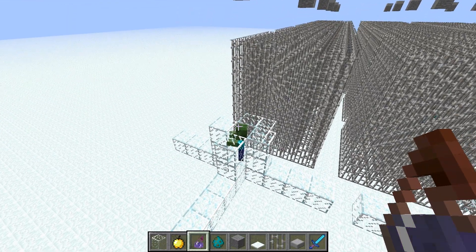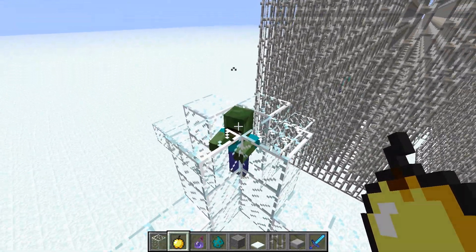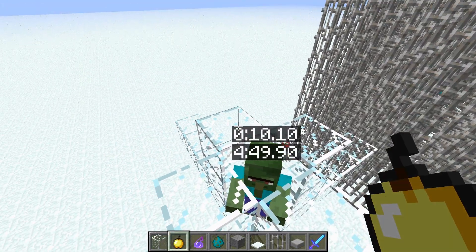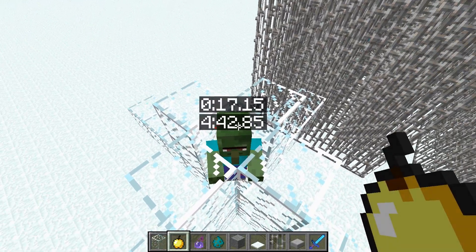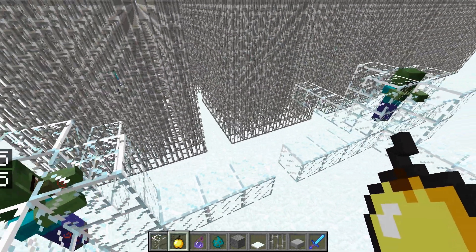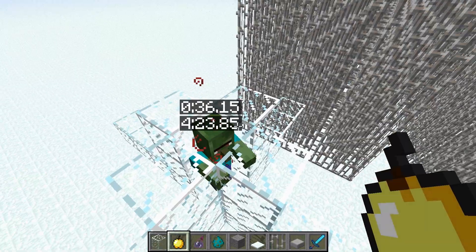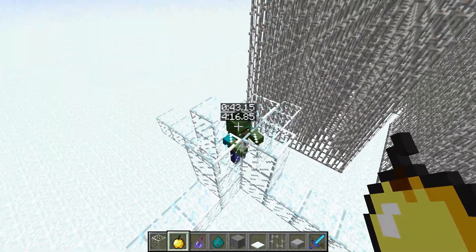I've also changed how we can visualize the conversion time. When we start to convert a zombie, it now displays two numbers. The top is the time elapsed in ticks, converted to minutes, seconds, and hundredths of seconds. The bottom is the number of ticks remaining, also in the same format. Each iron bar has a small chance of reducing that bottom value — essentially a small chance to speed up the conversion time.